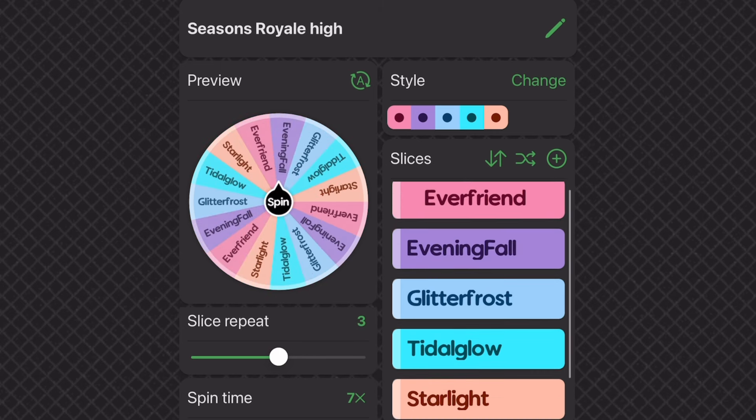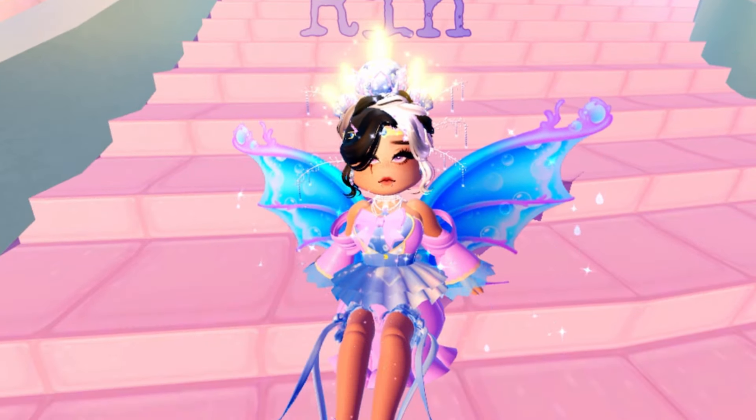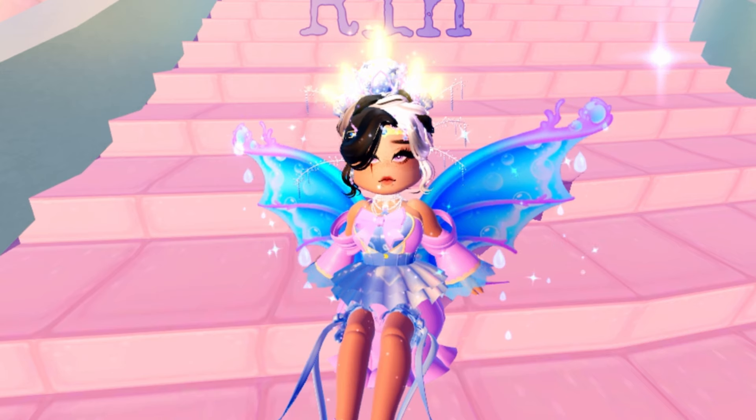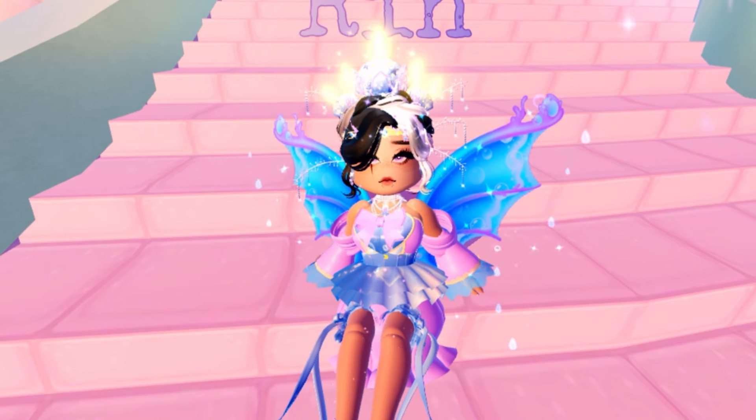Here are the options I'll be having today: Everfriend, Evening Fall, Glitter Frost, Tidal Glow, and Starlight. I know they're not in order but it doesn't really matter on the wheel. The rules are: I have to use items from that season and no other. I'm allowed to use items that aren't seasonal like wheel items or the Dear Dolly set. I have to spin the wheel before the round starts.